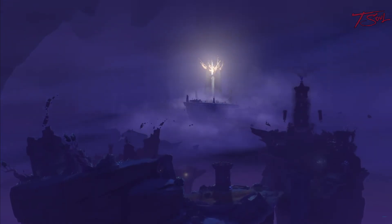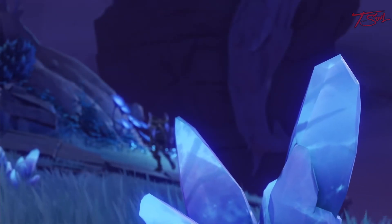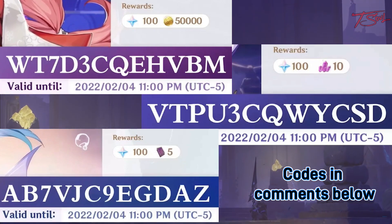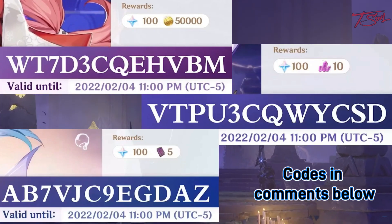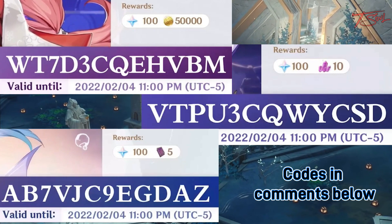Hello folks, this will be a short summary of the new stuff coming out in version 2.5. So let's start with what most people care about, the primogems. Here are the three redemption codes this time around. Make sure to use them fast because they are expiring soon — in about 12 hours actually.